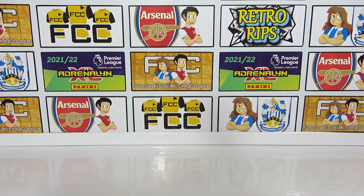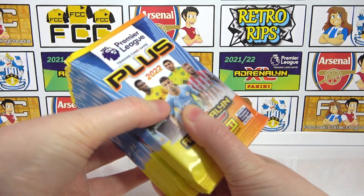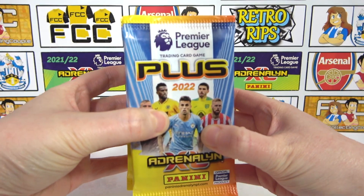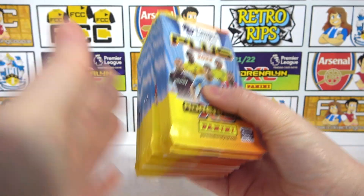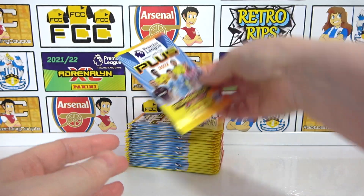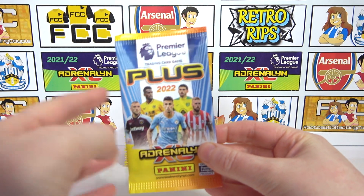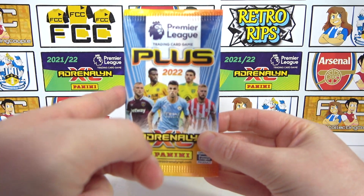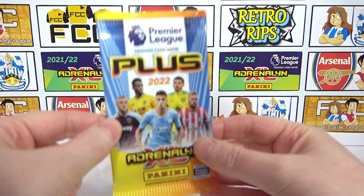Hello, we are Football Couple. Today we're going to be opening 20 packs of the Premier League Adrenalyn XL Plus 2022 collection. I'm going to be using these packs to try and complete our collection. So far, other than ultimates and the one remaining limited edition, we need 35 cards. That does include a golden baller — we need to find Declan Rice, so that is going to be the main one for the video.